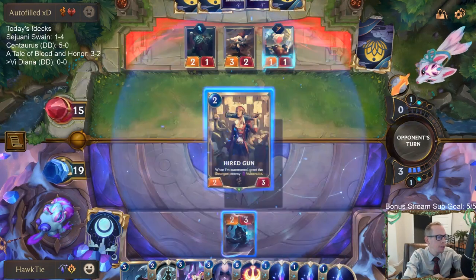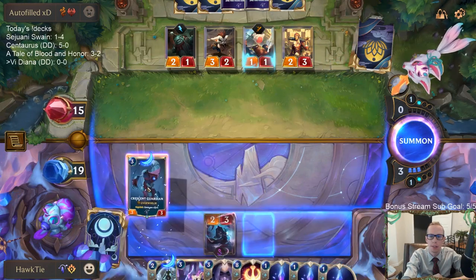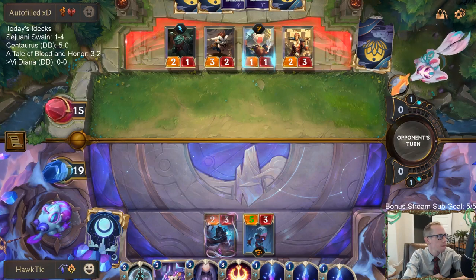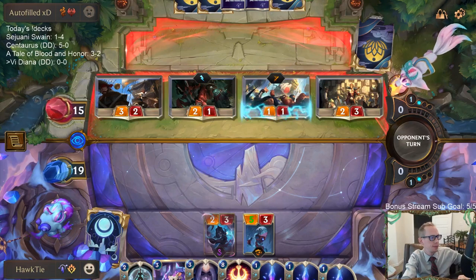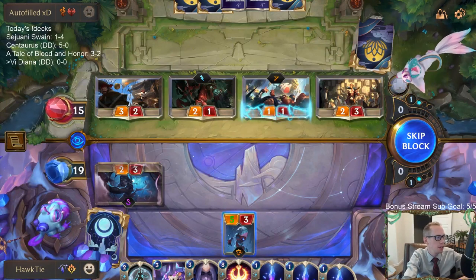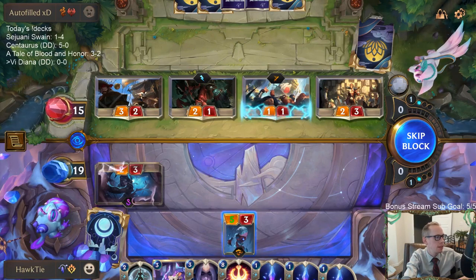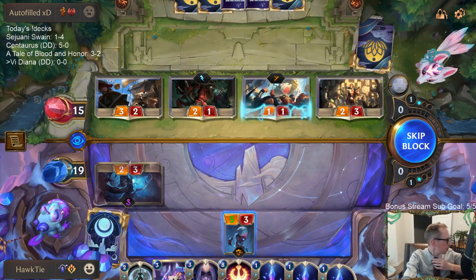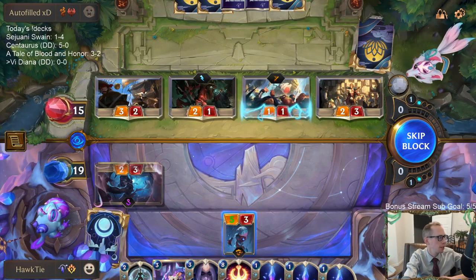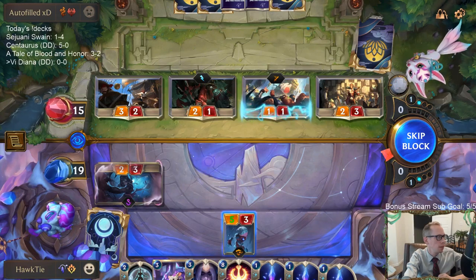For climbing to Diamond — I would check out the stats page on Mobalytics. If you want to see some of the decks doing the absolute best, you mentioned you like the Draven Jinx aggro. Probably the Bilgewater Noxus aggro could be right there for you, or maybe the Noxus Shadow Isles. You can look at what cards you have in your collection. Both of those are very fast decks to play, so they're good for ranking up.